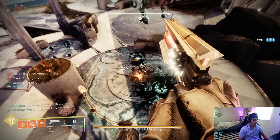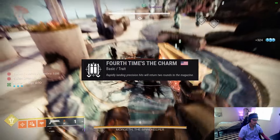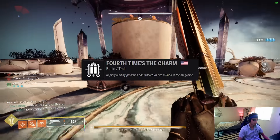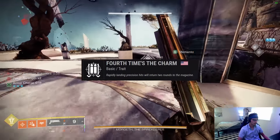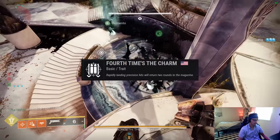Something I want to get out of the way right off the bat is the other options outside of Bait and Switch that have gotten some attention. Fourth Times the Charm lets you essentially shoot forever and greatly improves your ammo economy, though since your gun doesn't have a damage perk at that point, it falls very far behind Bait and Switch in terms of DPS, even when you factor in the extra reloading you'd need to do with the Bait and Switch roll.